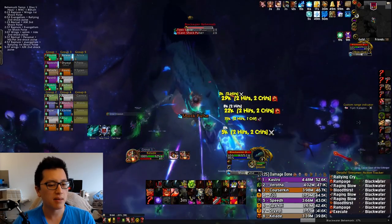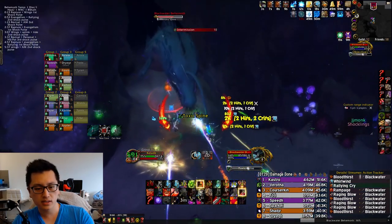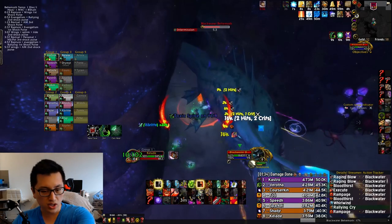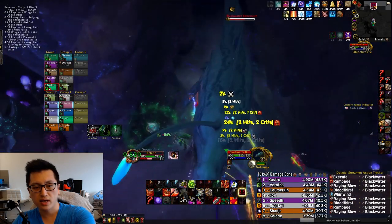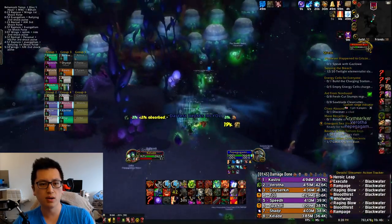Looking back on this fight, it might have been possible for me to use Lucid Dreams with Anger Management, because each phase basically lasts a minute and 30 seconds. Right here my cooldowns are just coming up — Recklessness coming off cooldown, Siegebreaker and Blooded Enemy about to come up, but the boss is about to transition right now. So right as he transitions, all of your cooldowns come up.